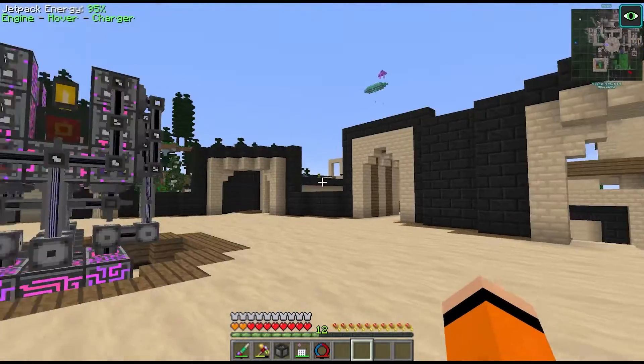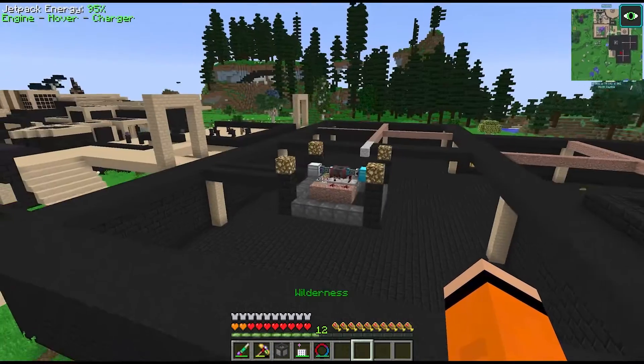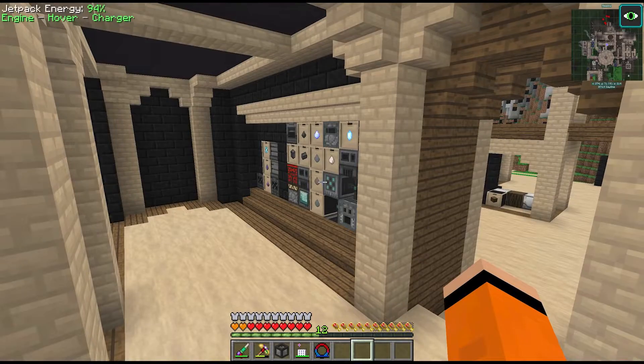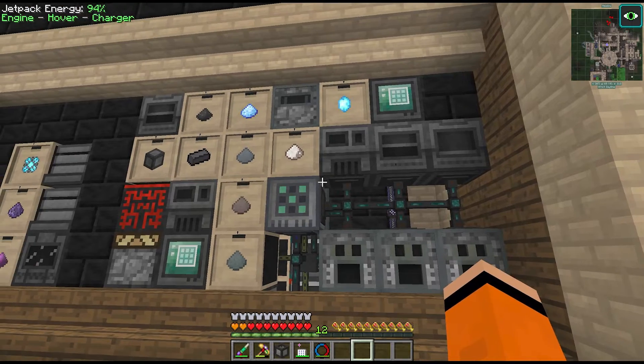Hey guys and welcome back to Divine Journey 2. Last episode we made a start on our blood magic setups - we got the tier 3 blood altar and we started automating some of the tier 1 essences along with the simple catalysts. We're going to continue with blood magic today but between episodes I've been tweaking some things and making some optimizations.